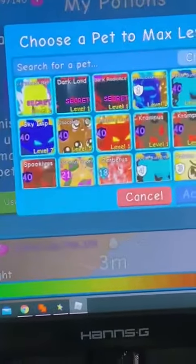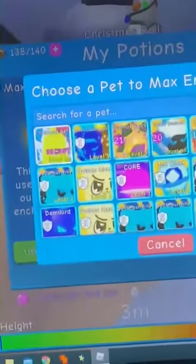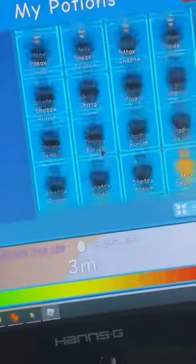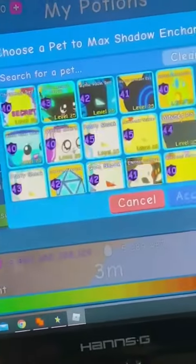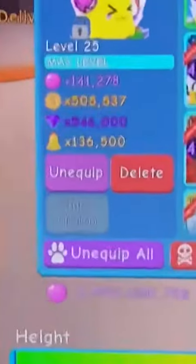I know that people are wanting to trade for these, but whatever. First, that's Shadow, Christmas Bell, and Potion of Bubbles — and guess what? A Christmas Bell.